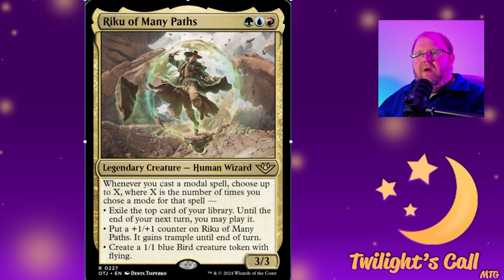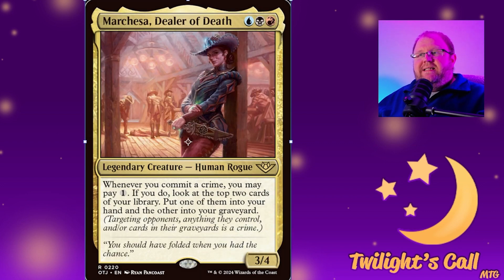There are a lot of cards that do these kinds of effects, including the new spree abilities in this set, but there are also older modality cards that work with this. I would keep an eye on this — it could be very good. Some of the older modality spells in these colors will probably go up in price because they work really well with what Riku is doing.